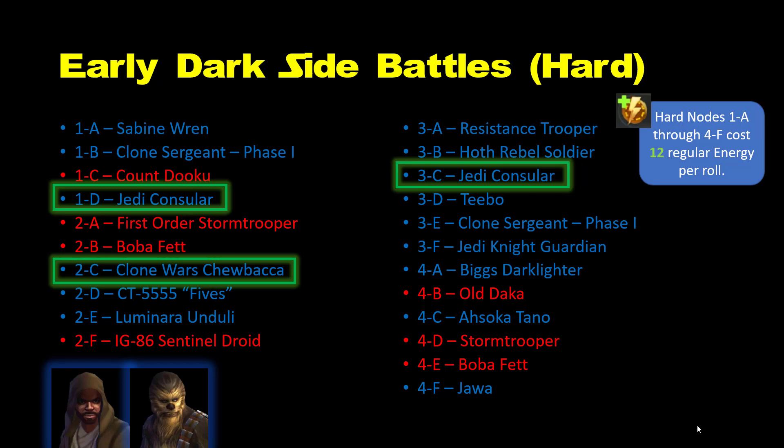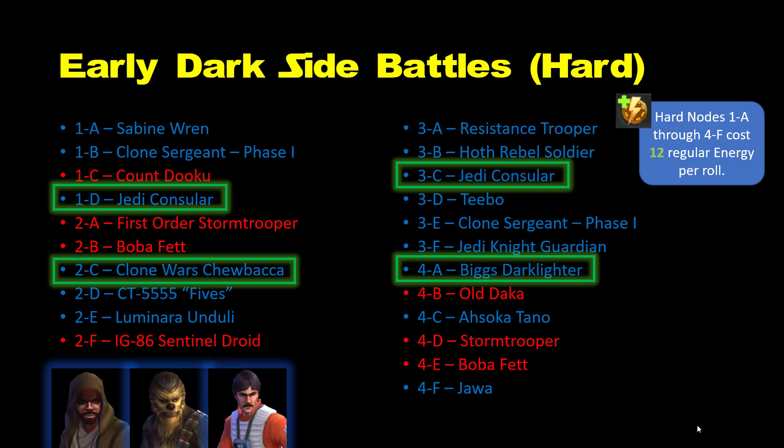There are a few new picks here. On the light side, we have Biggs Darklighter, who is a very solid Rebel character. The biggest reason you're getting Biggs is for when ships unlock at level 60. You will want almost any starting lineup of ships to have Biggs in it, and since the power of ships is significantly affected by the stats of their crew members, you'll want Biggs to be as strong as possible by level 60. You don't need to farm him from the very start, but you will need to pick up shards for Biggs gradually along the way. At 12 energy per roll, he's the best pilot for the buck.